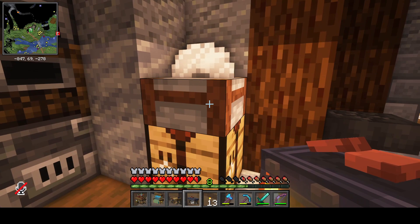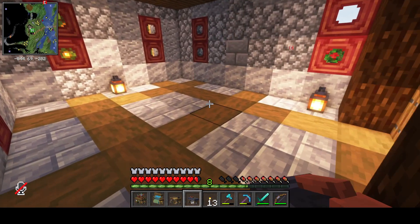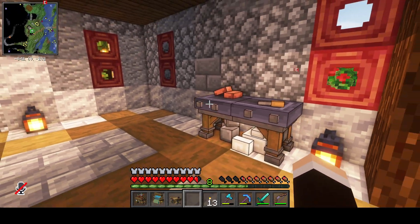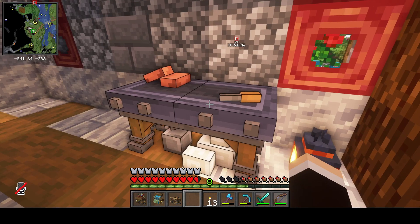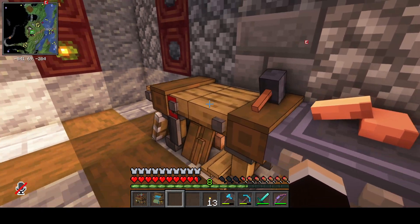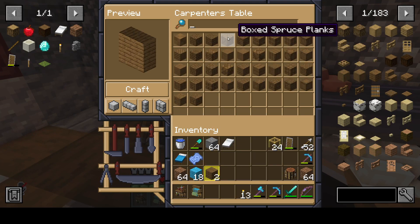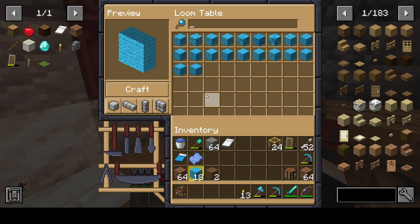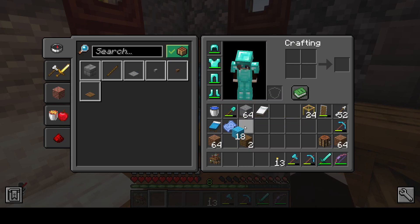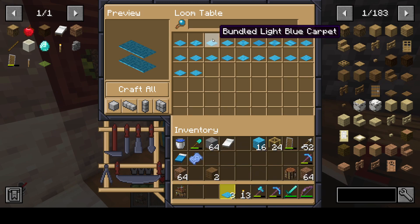Just like we have the stone cutter that gives us different types of stone variants, Chipt has its own set of tables. So you've got the mason table, which is kind of like an upgraded version of the stone cutter. You have the carpenter's table, which does different types of wood. You have a loom, which is for different types of wool, and you can also do carpet as well - it gives you all these different types of carpet.